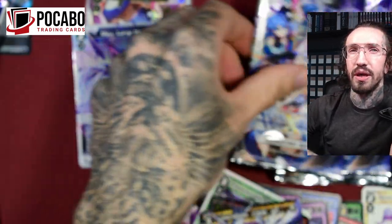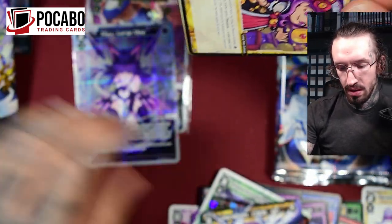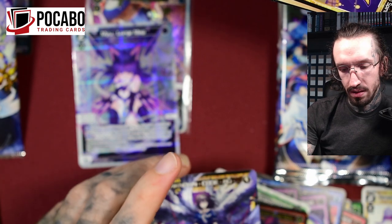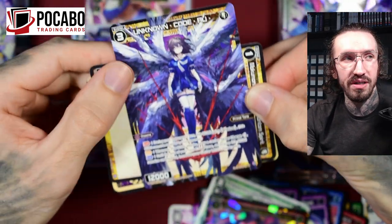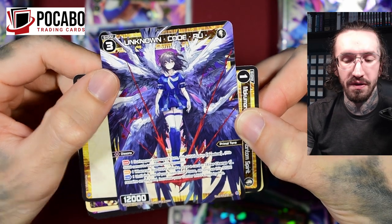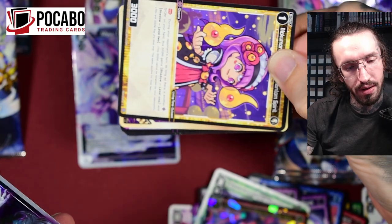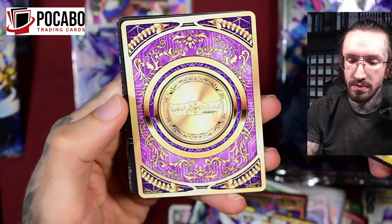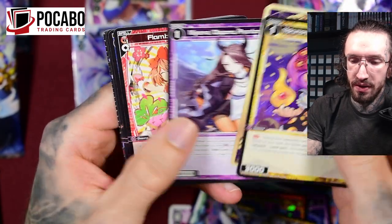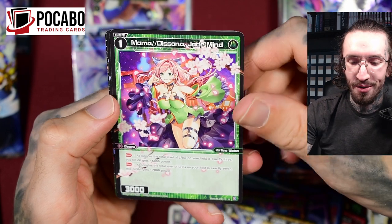This will be relevant maybe in the future when we get to level four, because this is a level three Signi. As far as I understand the card — and I may be wrong — your center L-Rig already has to be level three. I think it works like this, but I do have to research what I can actually do with this card.